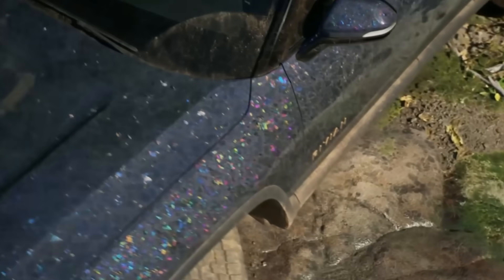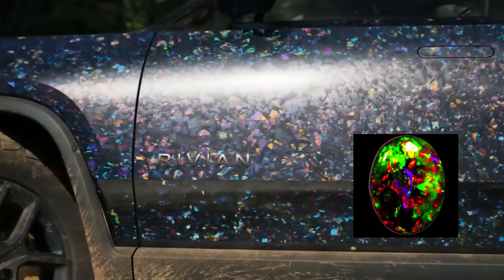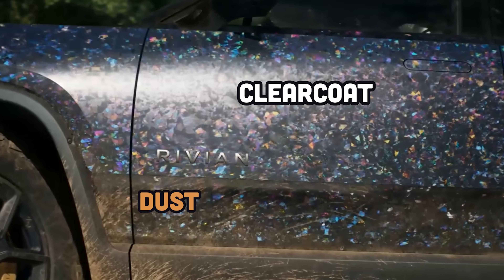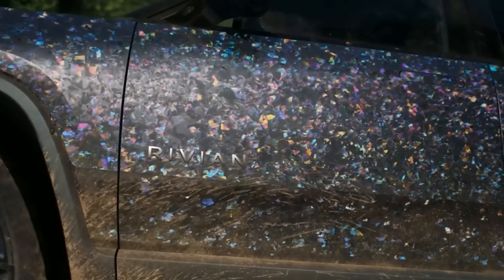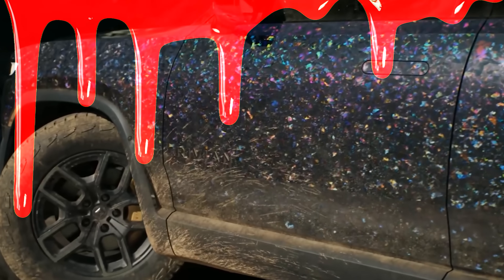That's old news, but today they announced a new material framework called Substrate. To demo it, they changed the paint job on the truck to Opal, which has extremely complex, colorful reflections. On top of that, you have multiple layers like a clear coat and dust on the vehicle, and the reflection changes based on how these layers interact with each other. This allows you to create different materials with different shading models and layer them together, which could be really useful when splattering blood and guts everywhere in a violent video game.